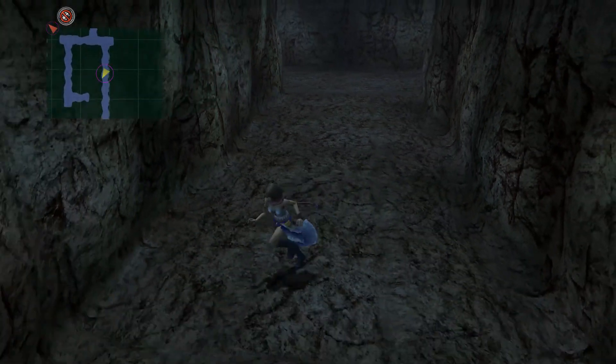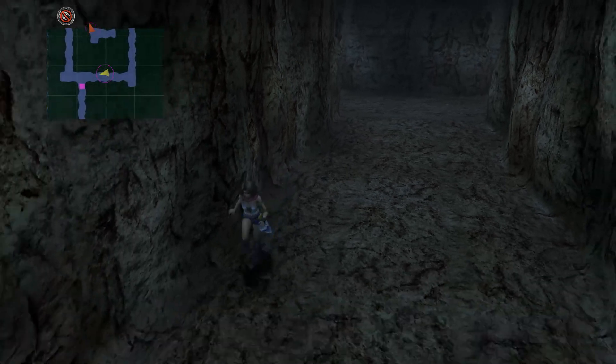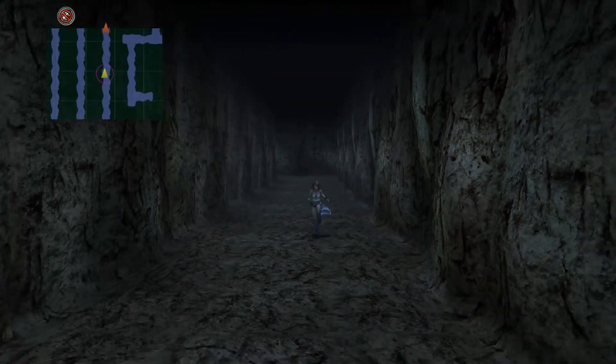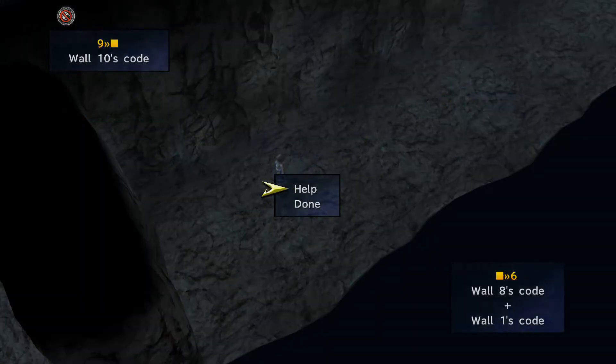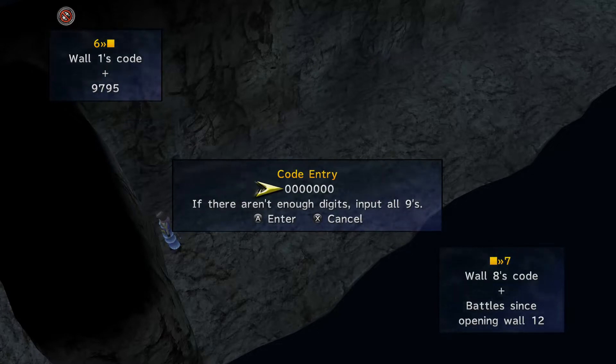Let's go back this way and activate the next gate. I'm not going to demonstrate doing it a second time — I won't be doing that on screen, I'll do it all off-screen and just show you the reward. So for number six, we have sixty-seven plus nine thousand seven hundred and ninety-five. For number seven we've got wall eight's code, which again is eight hundred and thirty-three, plus zero. So we have ten thousand seven hundred and sixty-two.